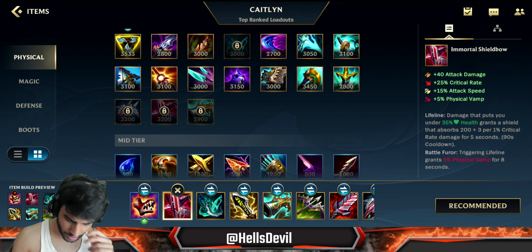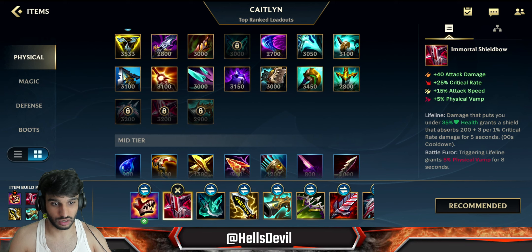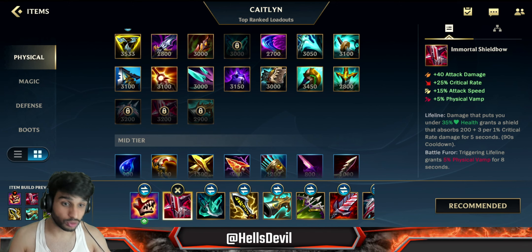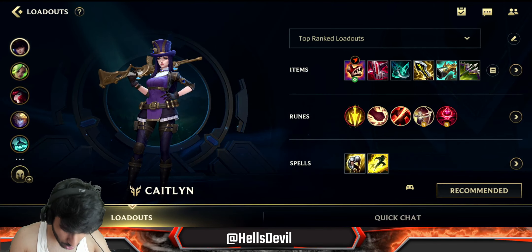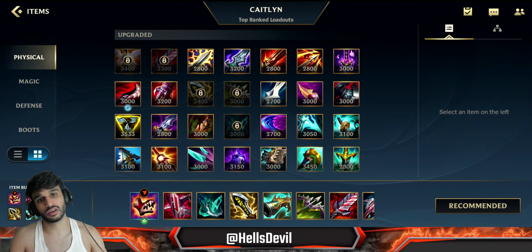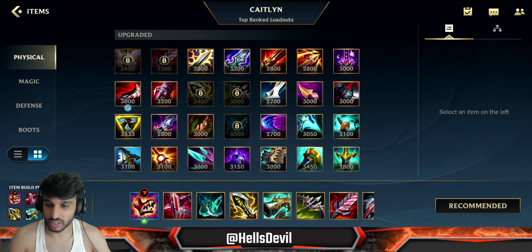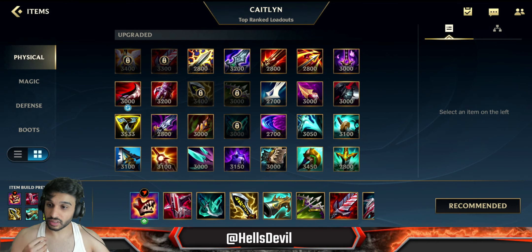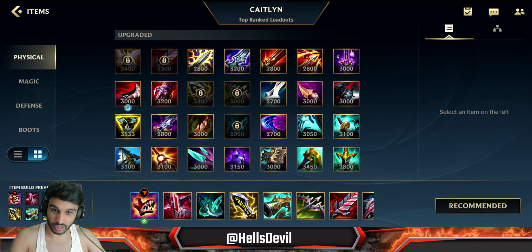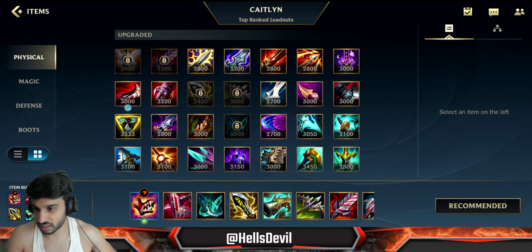Next up, Immortal Shield Bow. You're also building against the dives, because you're gonna get the lifeline when they do dive you - it's very, very good. Next up, Phantom Dancer. Phantom Dancer in combination with Lethal Tempo is really, really good on Caitlyn, because on Caitlyn it's honestly all about getting those headshots - with the second ability, third ability, and the passive. Being able to hit the enemies more often and getting that headshot more often is a big part of Caitlyn's damage.